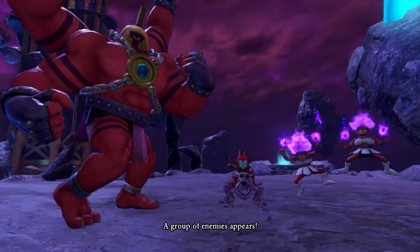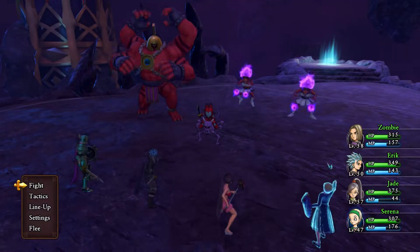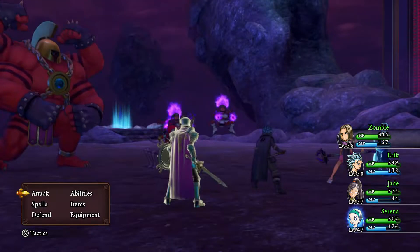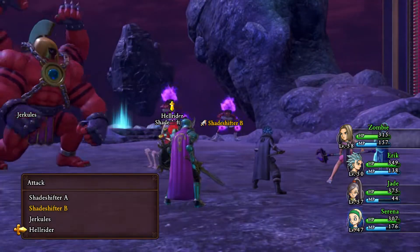Let's start off with finding this new enemy — or two new enemies it looks like: a Shade Shifter and a Hellrider.